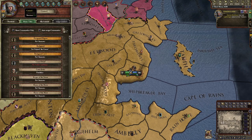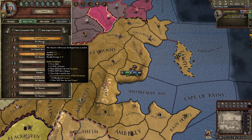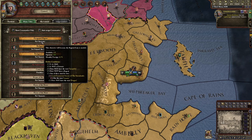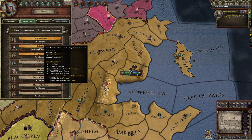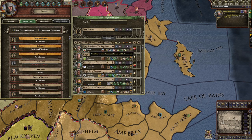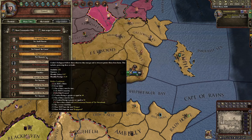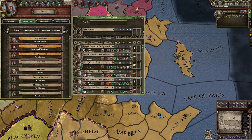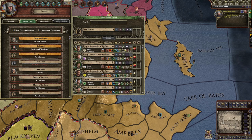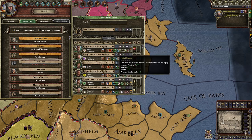I have special minor titles grantable — also found in the council tab. A regent is for when you die or aren't old enough to rule; you have someone take care of it. I usually click someone with a good stewardship skill. Axell Florent is good, he's pretty decent — I'll click him. I need bodyguards so I don't die in battle. I'm going to sort by marshal to get the best ones.